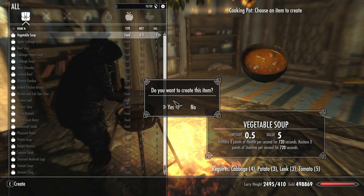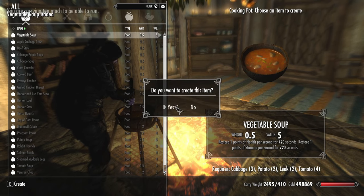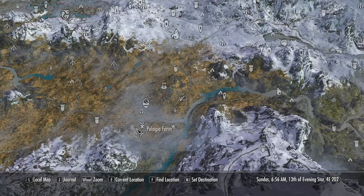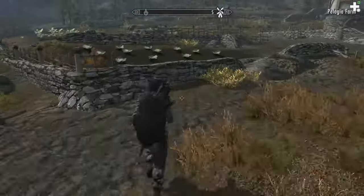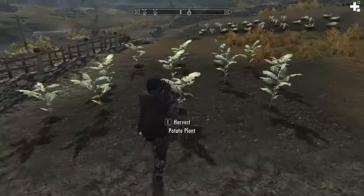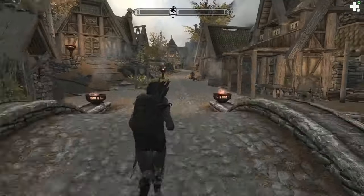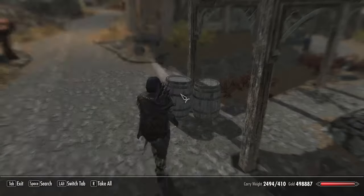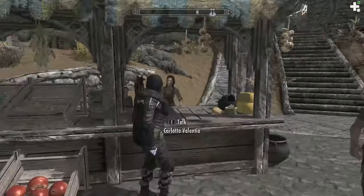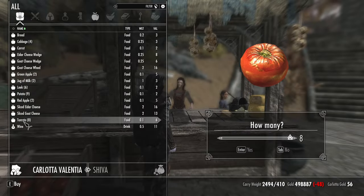So if you take multiple soups — let's say you take two soups — you're getting your health regen per second for a total of 24 minutes. As far as acquiring the ingredients for vegetable soup, it's very easy. Just visit the farm areas around Whiterun; they will have most of the ingredients that you need. Some of the ingredients you're missing you can actually find in barrels and crates throughout Skyrim, mainly in Whiterun. Or if all else fails, just visit one of the merchants to buy the ingredients that you are missing.